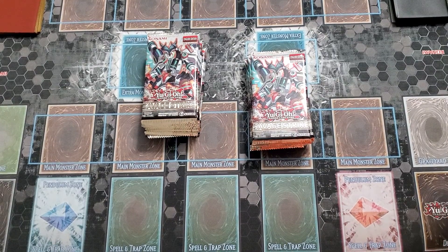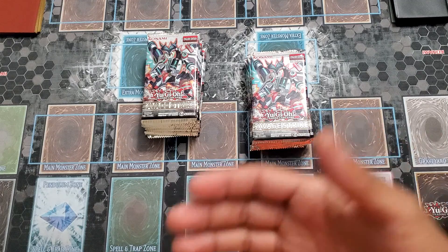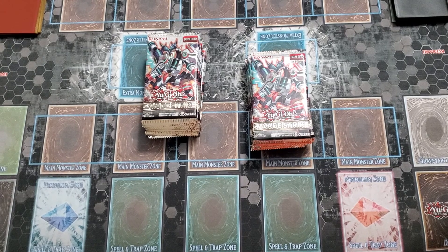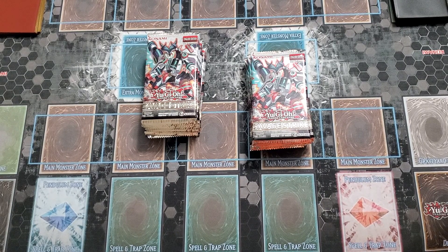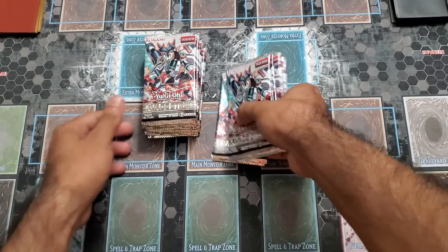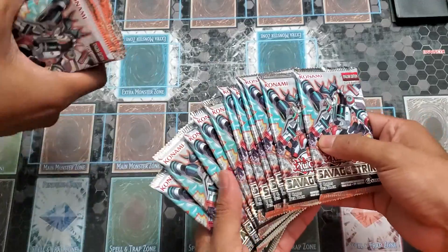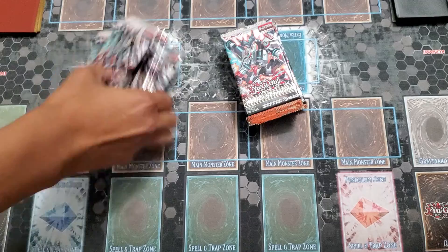Hey, what's going on guys, my name is Lobo. I'm actually starting to make YouTube videos here for my Smash and Yu-Gi-Oh unboxings. Me and my friend Masters — he's gonna be joining me in the video — decided to stop at Walmart because we were trying to look for the gold sarcophagus tin since 2019 and we actually did not find any, but we did find 23 Savage Strike boxes, which we hardly ever find.